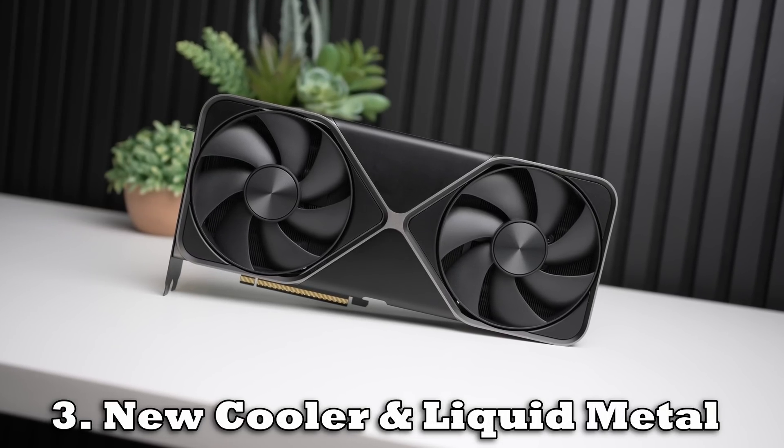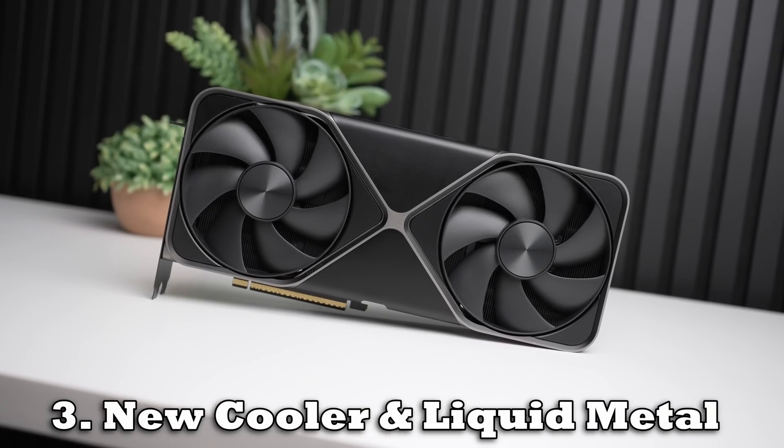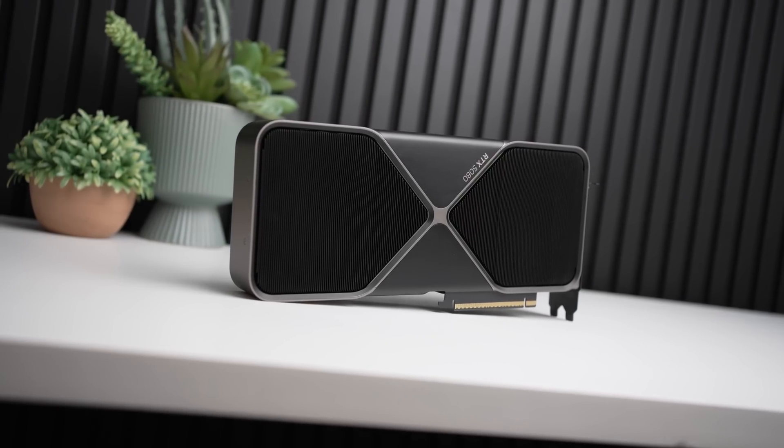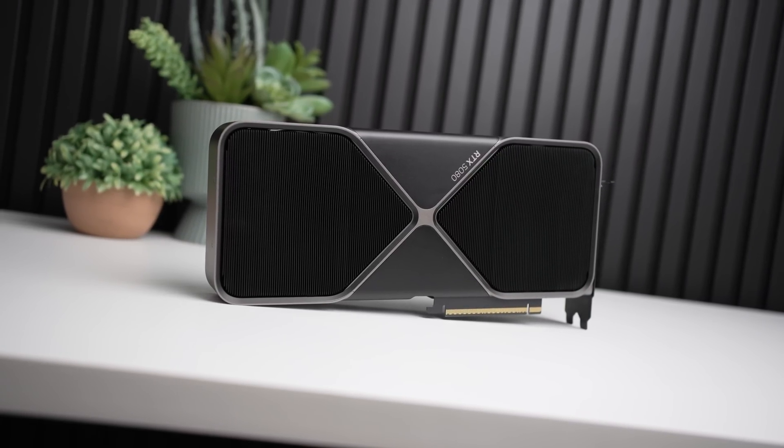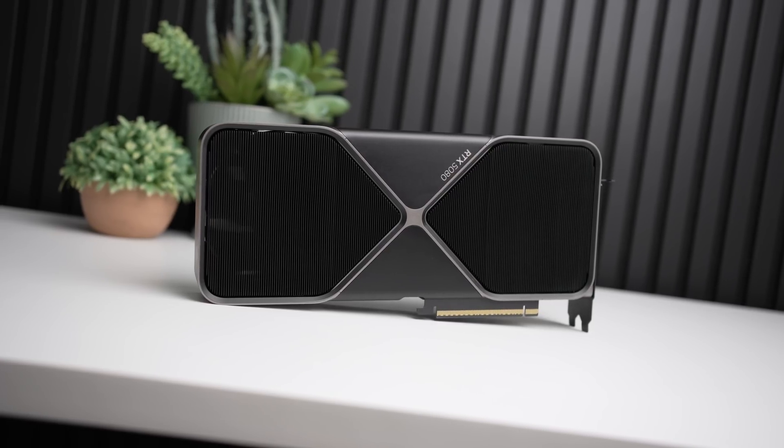And finally, three, the new Founders Edition cooler is a redesign to allow for higher flow-through and has been updated to use liquid metal, allowing for much better cooling and acoustics in a two-slot design. Small form factor is back!